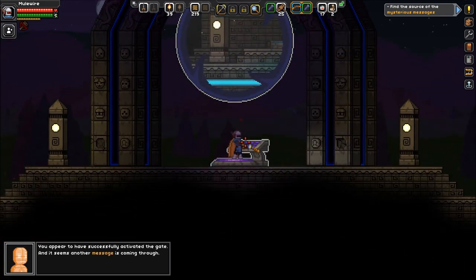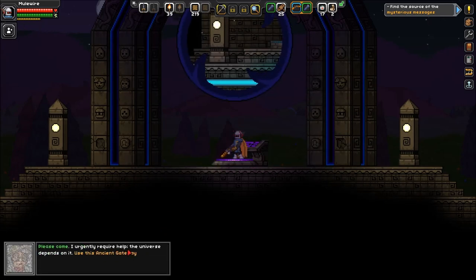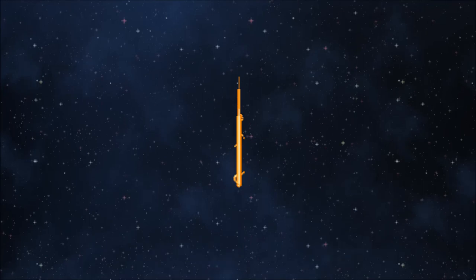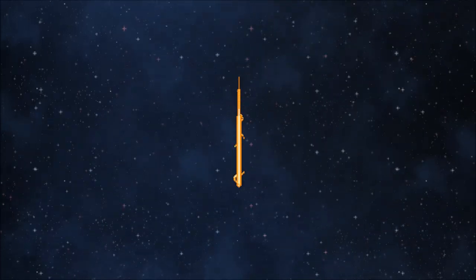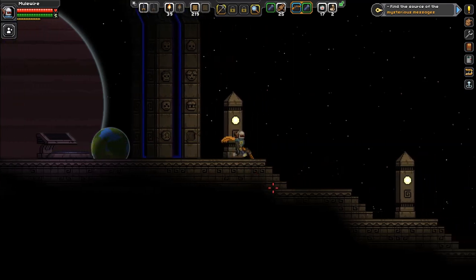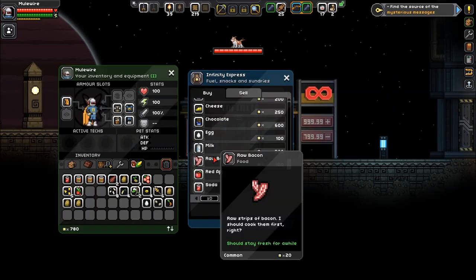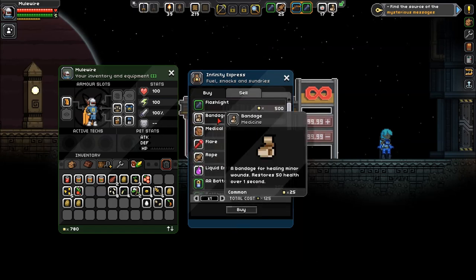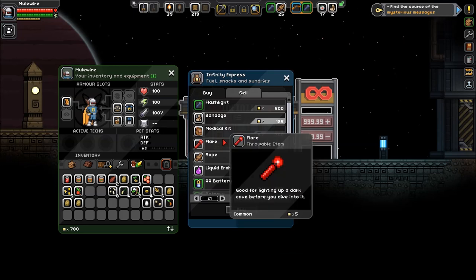You appear to have successfully activated the gate, and it seems another message is coming through. Please come — I urgently require help. The universe depends on it. Use this ancient gateway and meet me in the Ark Ruins just past the outpost. All right, so we go here. The message said just past the outpost. Hi, Puppers. First, I want to check the outpost — let's buy some bandages. No, I shouldn't do that. I should save my money.